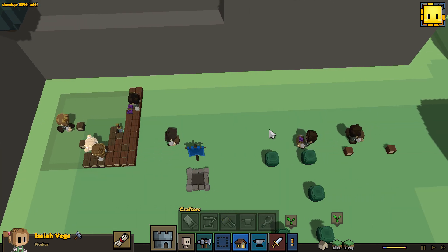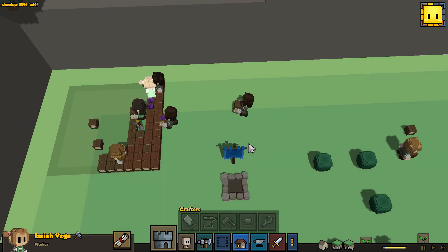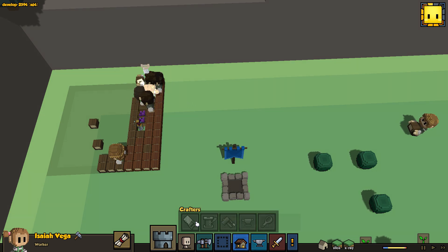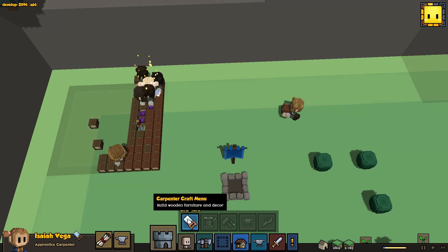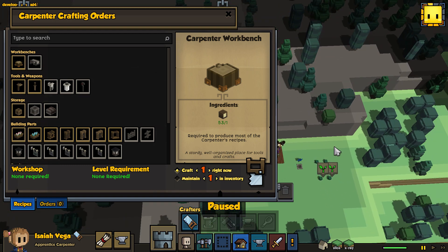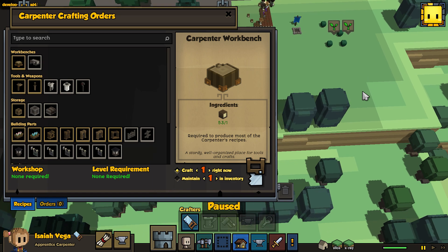Now you don't have to go to the workbench itself to click on it and queue work from there. You can just click one of these buttons and it'll pop up in the window. Everything is now global — if we have three crafters, I just go to this single window and everything is addressed from there. It doesn't matter how far the carpenters are; I can have all three of them building 50 fences simultaneously. It's a global crafting order window, which is amazing.